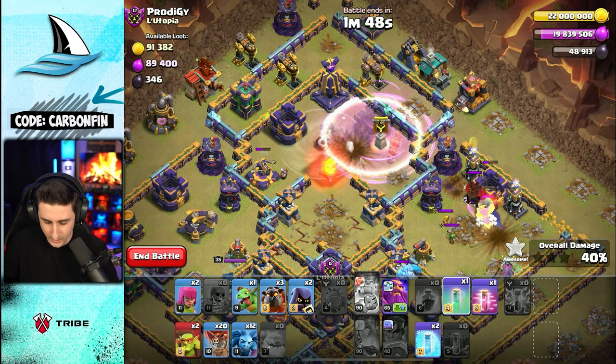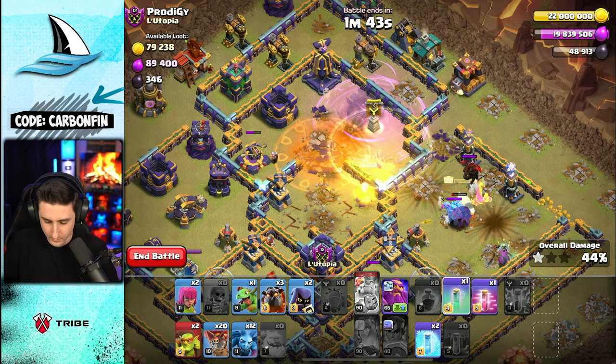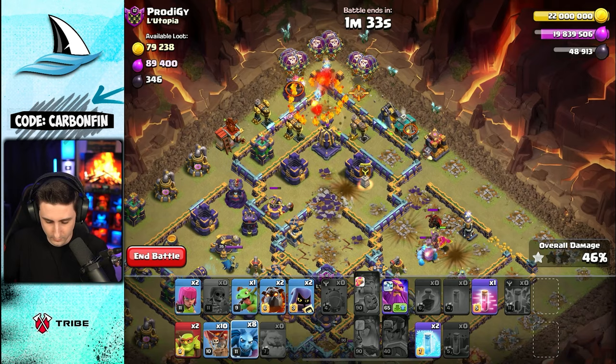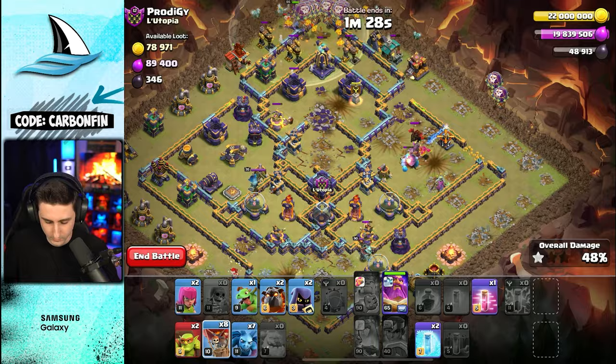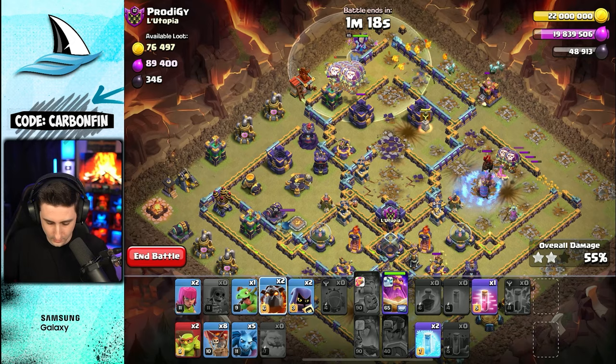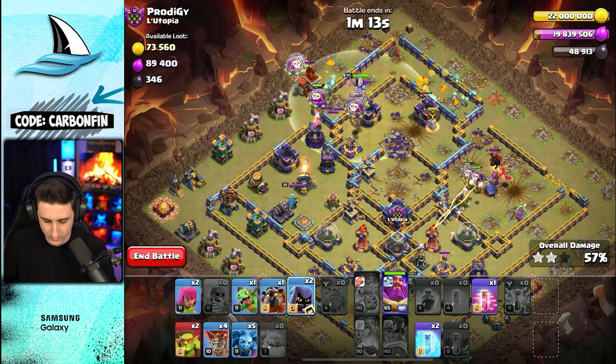The whole plan was to go for the Monolith but the troops go for the bomb tower instead, then the wall. So we're going to go Lava Hound, some minions around the Warden, some balloons, another hound — continuing our way through. Another hound here, minions.